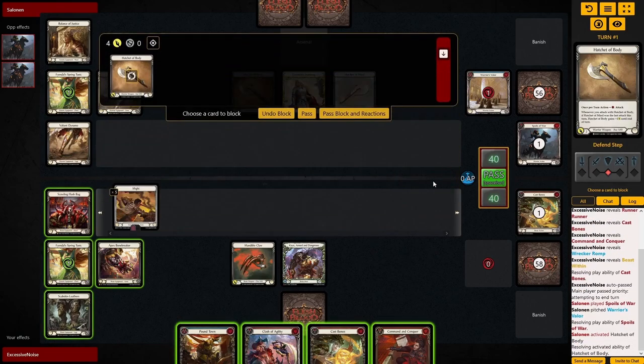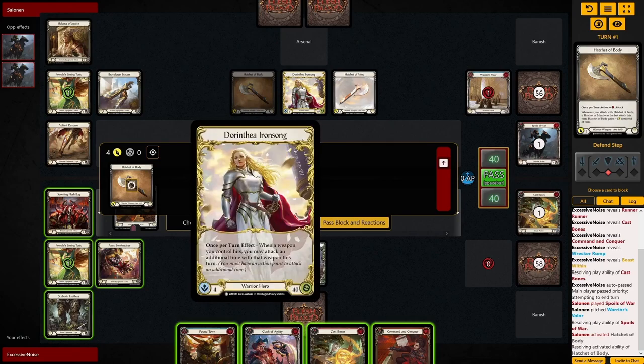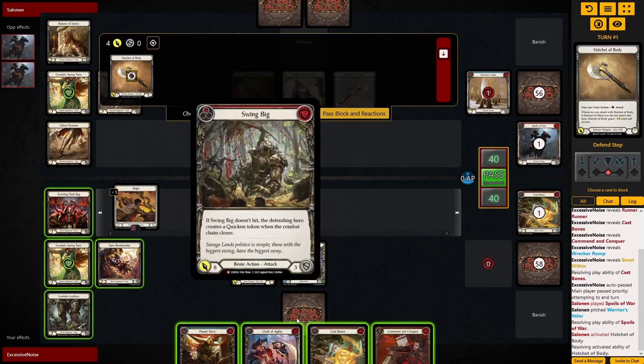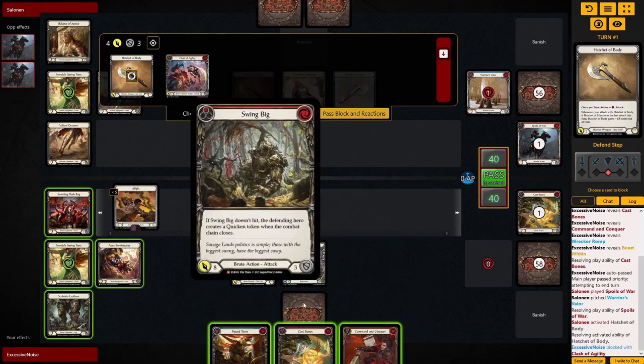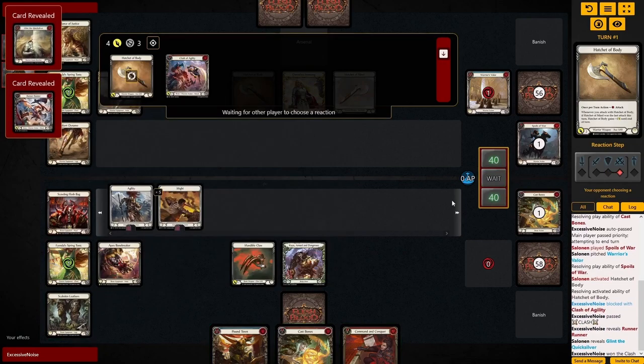Dory gets a lot of value out of her dynamos in nearly every matchup. And to kind of play around that, we're looking to make really big turns and then sort of take a turn off and then again swing really big. So she maybe only gets half of the dynamo blocks she would usually get.